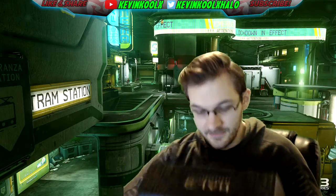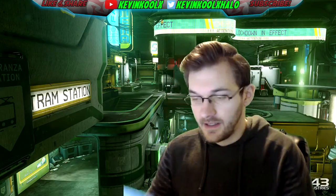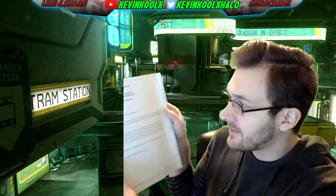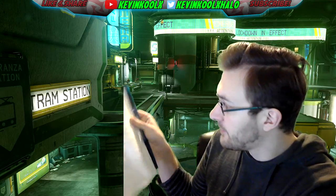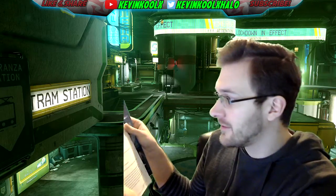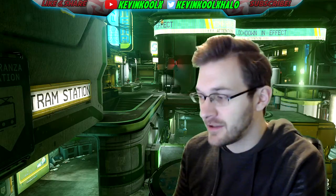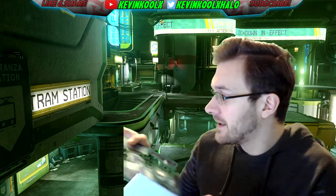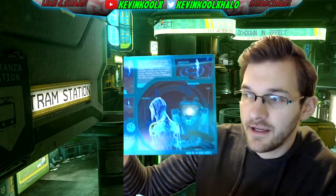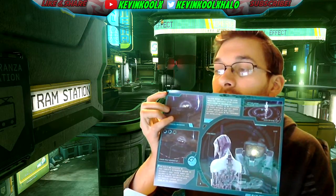Each box also comes with some confidential documents. When you open these up, there's a little text — looks like a conversation involving Cortana and some other Spartans. I don't really bother to read these, but if you're a lore fanatic you'd probably enjoy it. It also comes with a little poster board about Cortana.